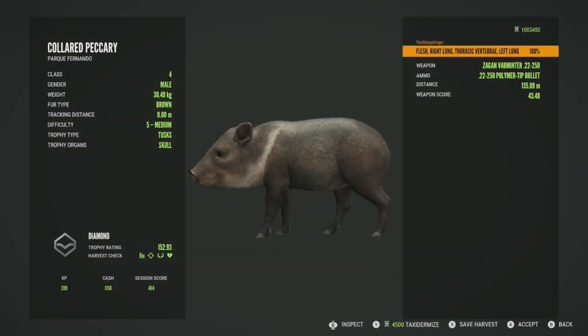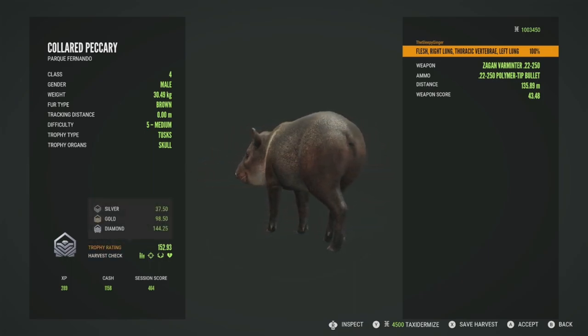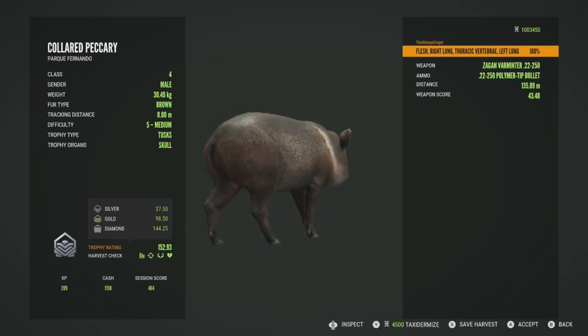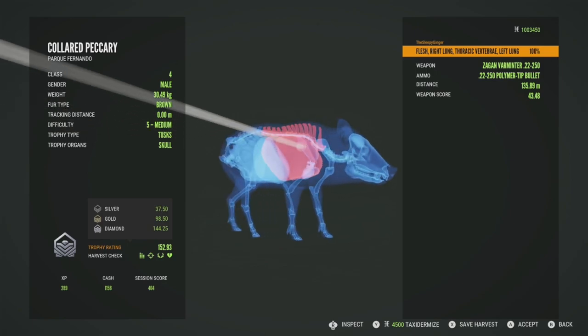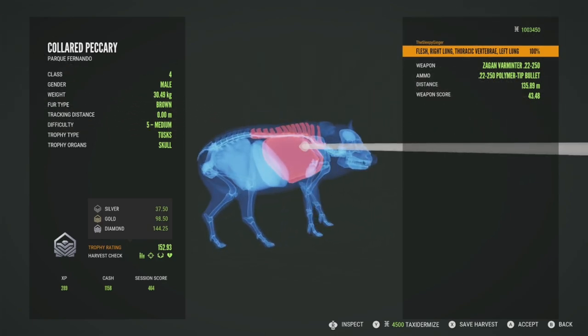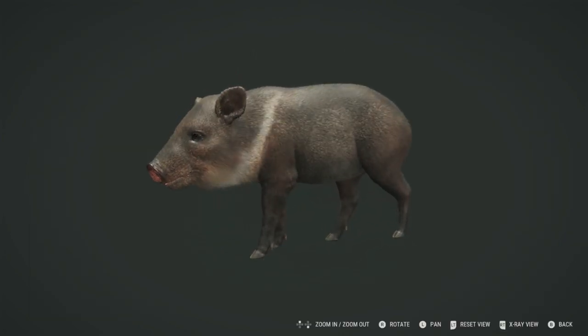We got vitals, which is always a good sign. Here's our level 5 collared peccary — he did not get very far at all. Let's get him picked up and see if he's going to be a diamond. He will be a diamond: 152.93. Diamond is 144.25, and he made it by quite a bit. I was pretty confident this guy was going to make it. Got him in the right lung, thoracic vertebrae, and the left lung — a really good shot at 135 meters.